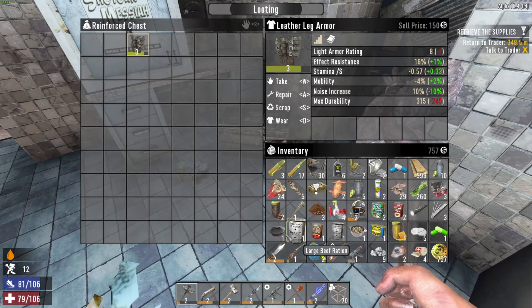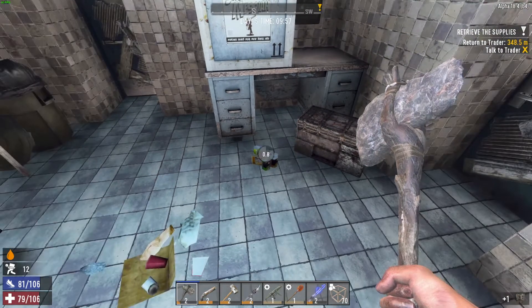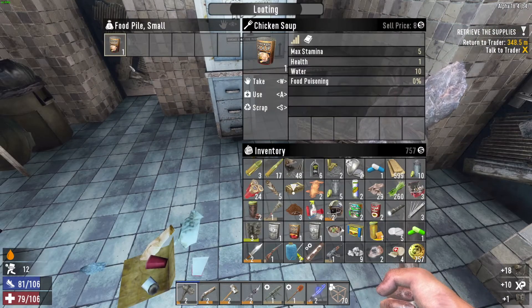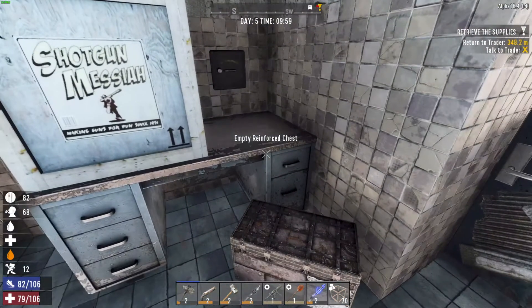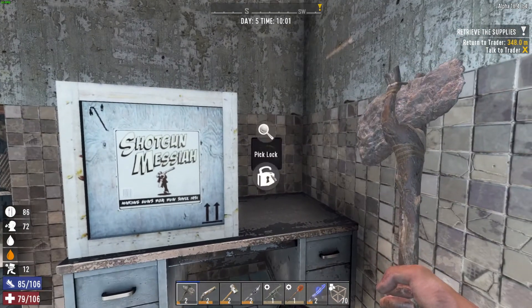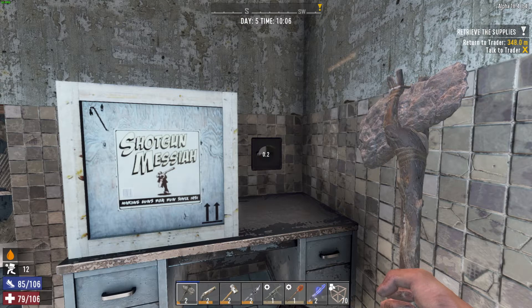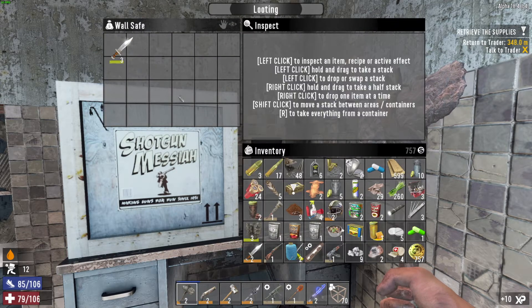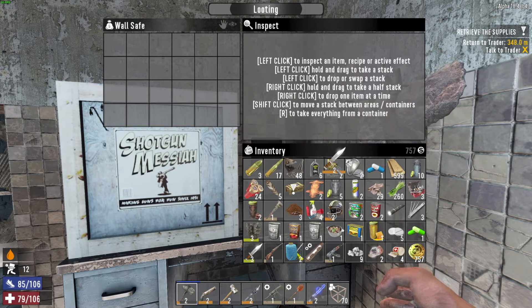We'd have no room. Scrap that, take that, eat it. Can we crack it? First shot! Ooh, that's a nice knife. Let's take that. How much is that worth? Quite a bit.